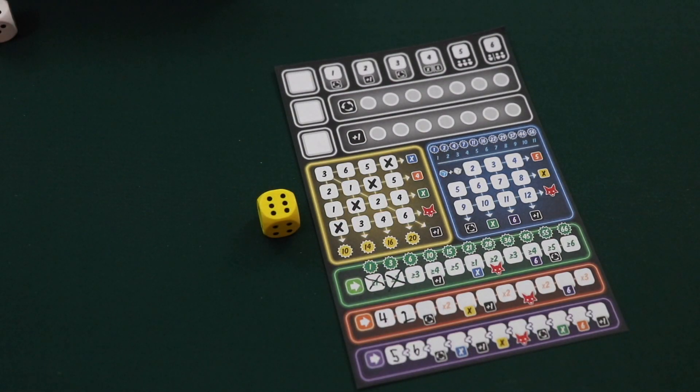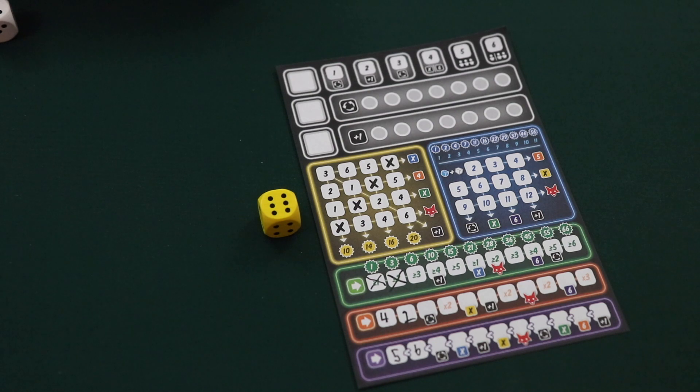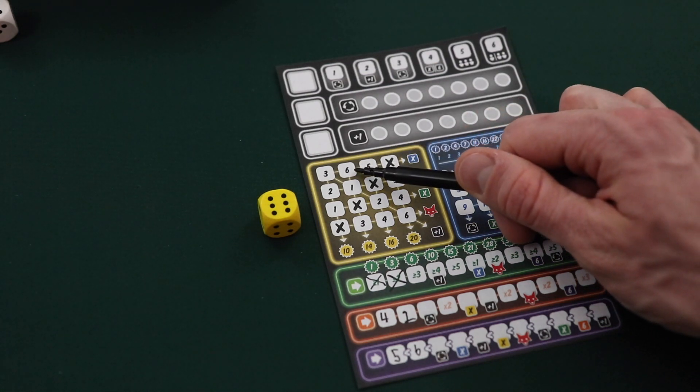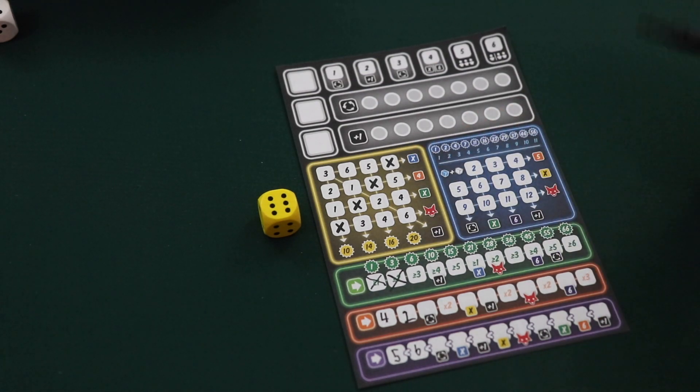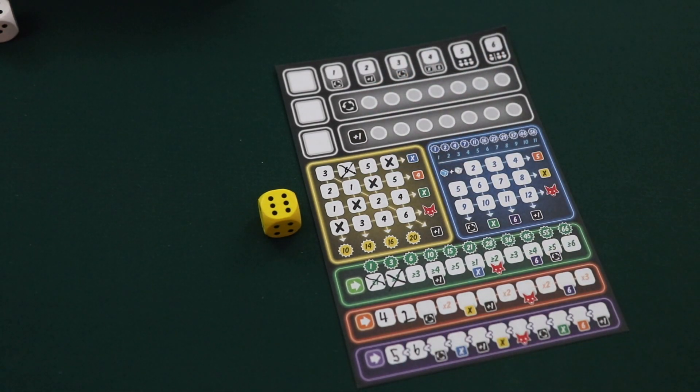The yellow die will allow a player to cross off one box of the yellow section on their player sheet. To resolve the yellow die, the player can simply cross off any available number in the yellow section that matches the value of that die. So for instance, this player would have the option of crossing off this six or this six. In this instance, we can say that this player decided to cross off this six.